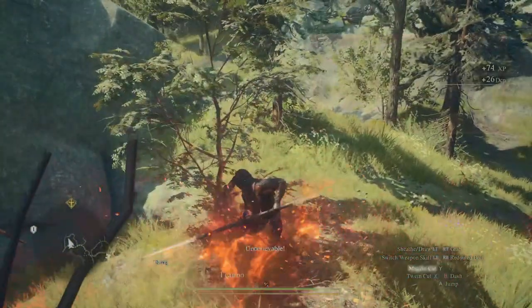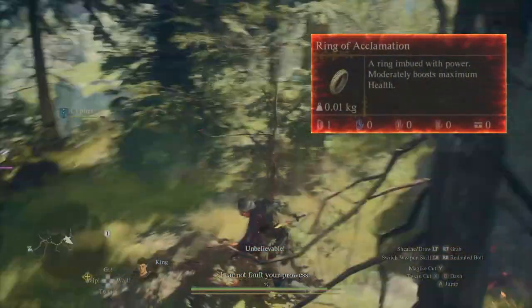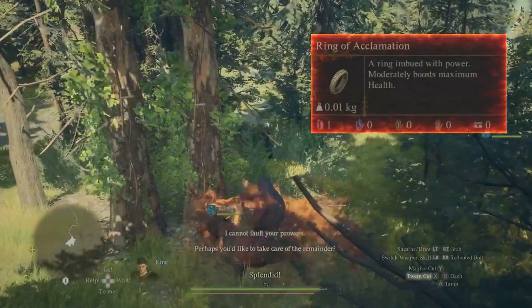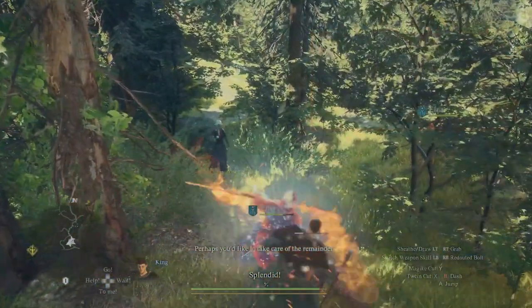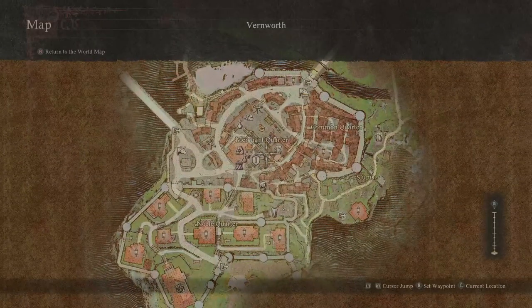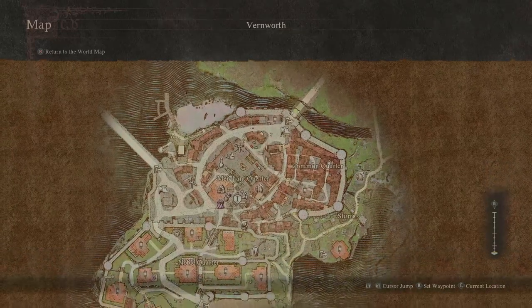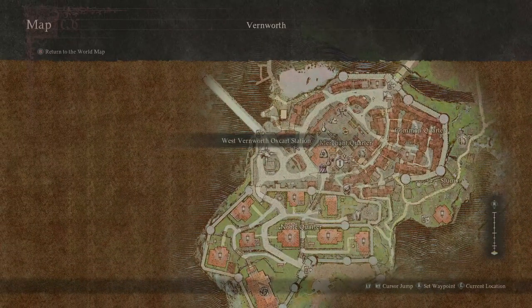Today gamers we're going to be diving into some more Dragon's Dogma 2 and this time I'm going to be showing you how you can get hold of this amazing HP ring, the Ring of Acclamation. I haven't got everything in the game yet but I think this may well be the best health ring, as it gives you 200 HP which is absolutely amazing because you can get this quite early on in the game. In order to get hold of this ring you will need to go on a little adventure but once you know what you're doing it shouldn't be too difficult.